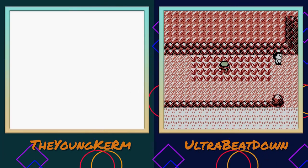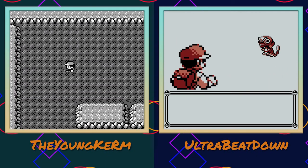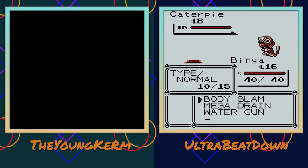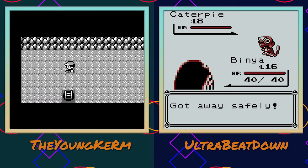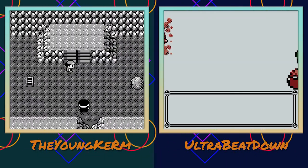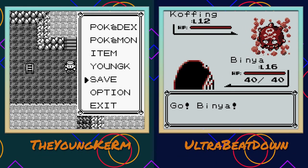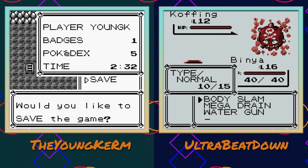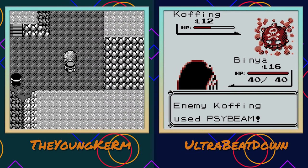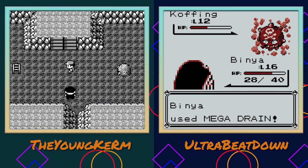Any new encounters in this patch of grass? I'm looking for something spicy. Are you outside of Mount Moon? Yeah, I did Nugget Bridge. Caterpillar is not spicy - give me the spice of life. I can't avoid this stupid Team Rocket Koffing. I'm gonna save here actually. Koffing is a spicy boy - I always like Koffing.